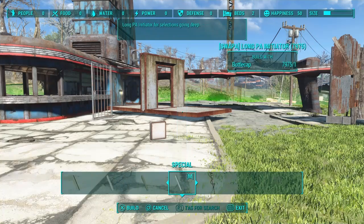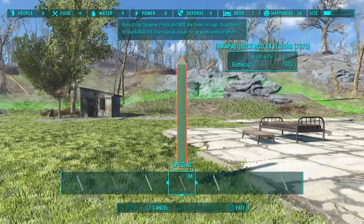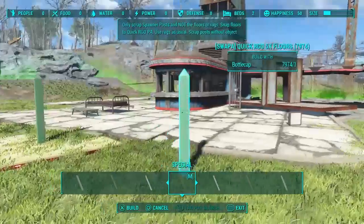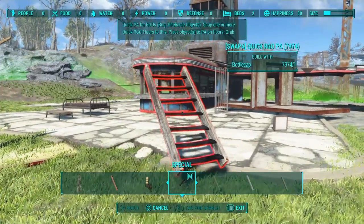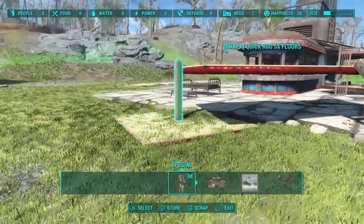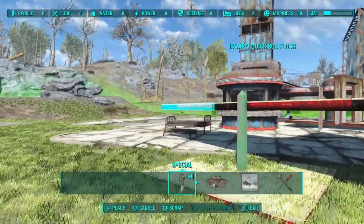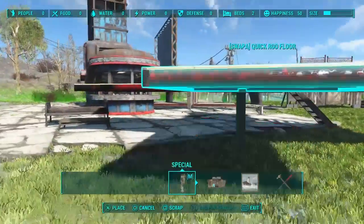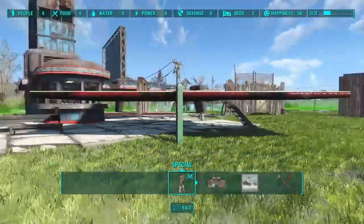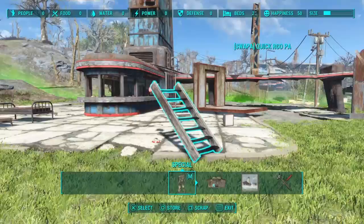Moving on down the list, all of these work the same — there's no need to show them all. This one spawns in five floors — so when I place this, there's five floors stacked on top of each other. I'd need to get stairs. Let me get stairs and demonstrate. Now I can pull these floors out one by one and arrange them like so. Then just like the post controls the one floor, this one post controls all five floors. Let's go ahead and do that again just to clarify everything.